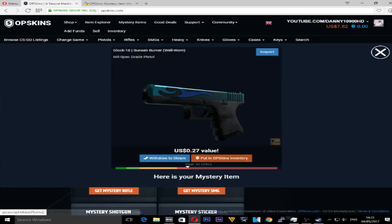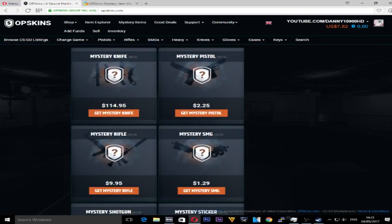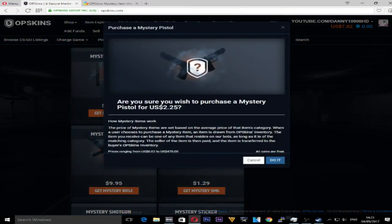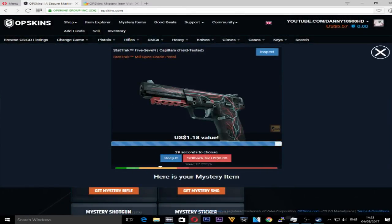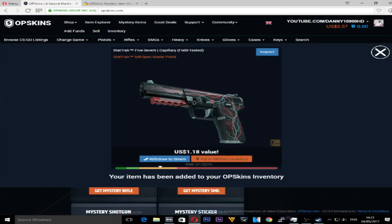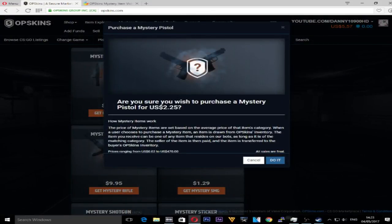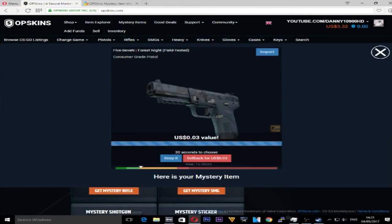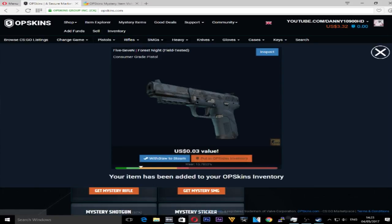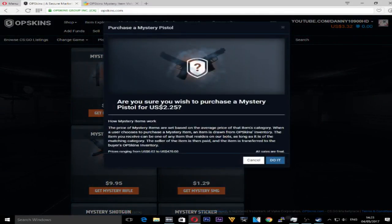That's painful. We might as well keep it — we'll just keep everything we get in these. Let's open another mystery pistol. A StatTrak 5-7 Capillary! That's pretty decent. I'll probably end up swapping that for the one I've got now, just because it's StatTrak. We'll put that in our OPSkins inventory. Anything StatTrak for me is good because I'm looking to build a StatTrak inventory — I like to record my progress through the game. Let's open our last mystery pistol.